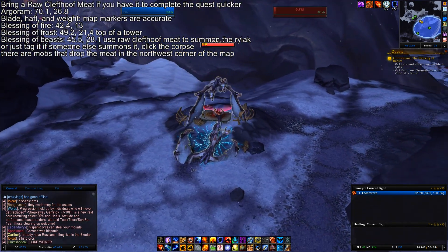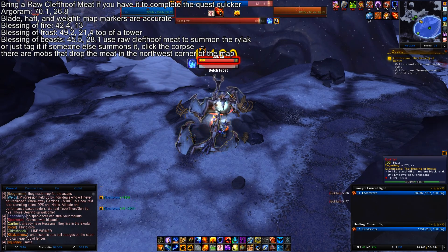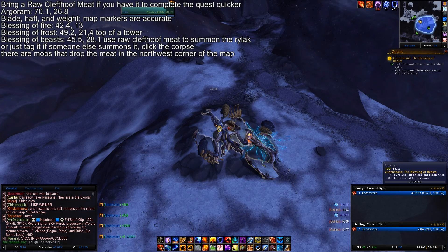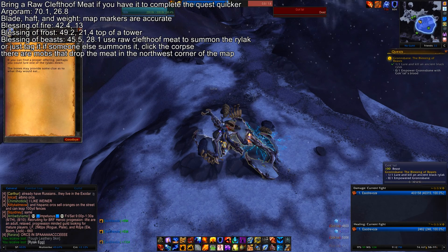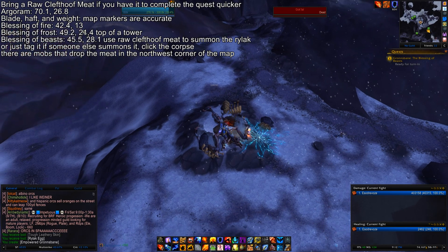When you're killing this guy, he's gonna put frost stuff on the ground that ticks pretty hard, so don't stand in that too long. After you kill him, click his body to empower something with the blood, and that's it. Then you can hearth to your garrison and turn it in. Thanks for watching — like, comment, subscribe.